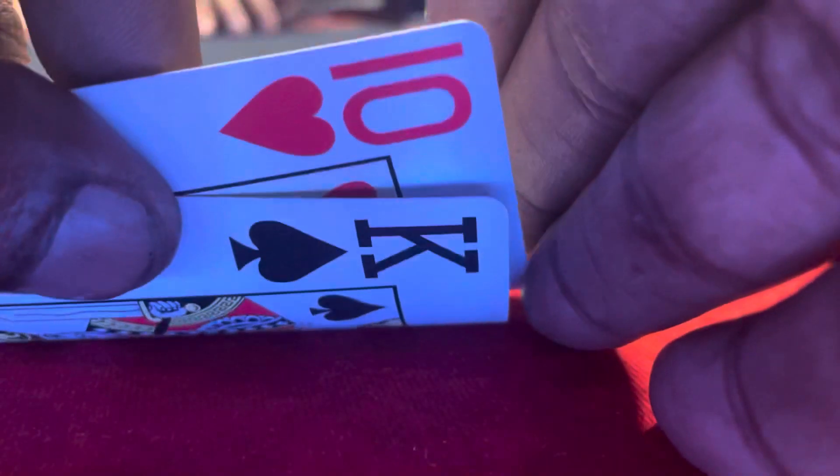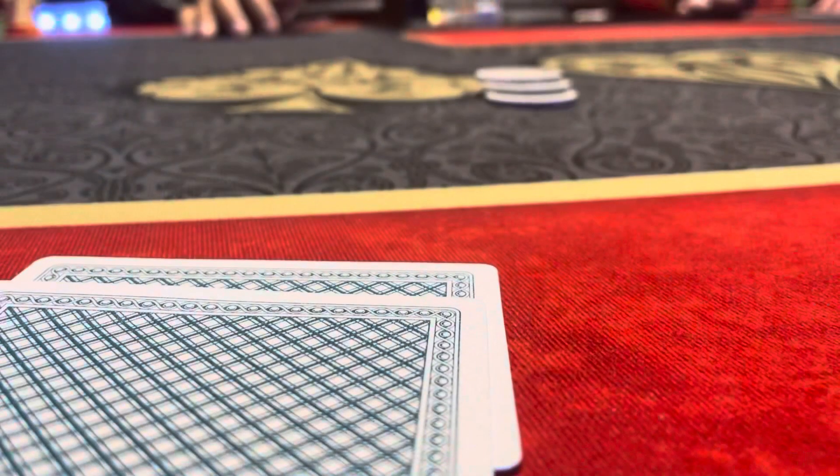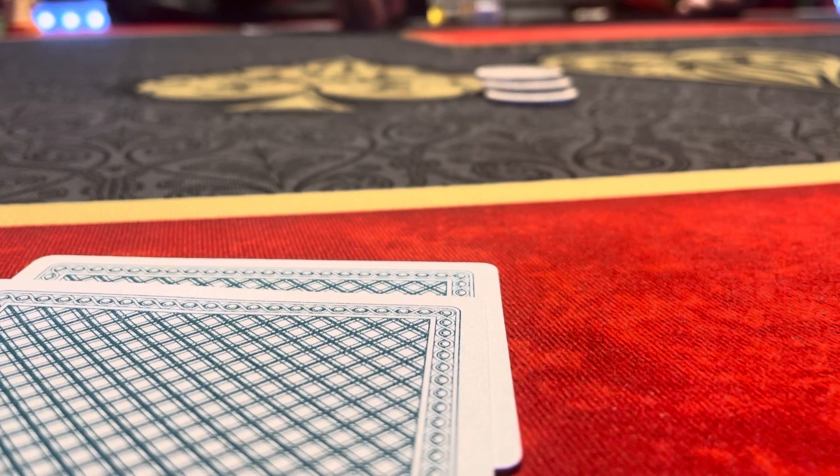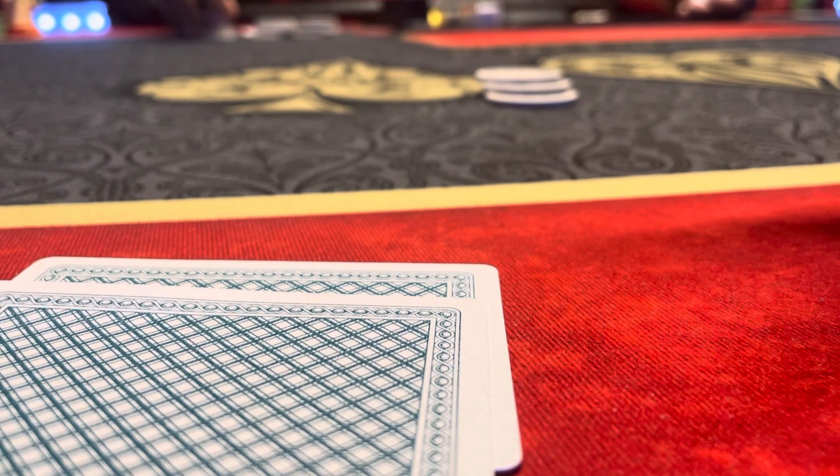Next hand: we're short-handed — seats four and five got up for a walk. I'm in the big blind. I look down at king-ten offsuit. It calls all the way around to me. Being short-stacked, I'm not going seven ways to the flop with king-ten offsuit.